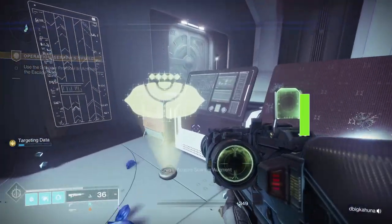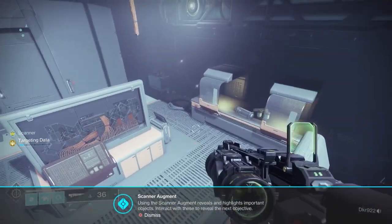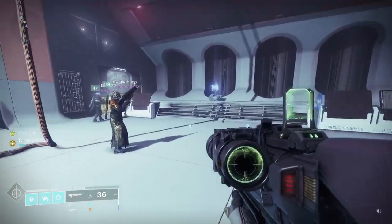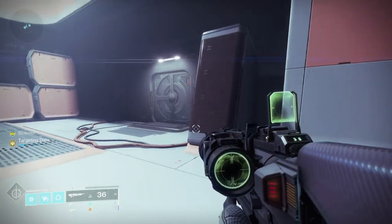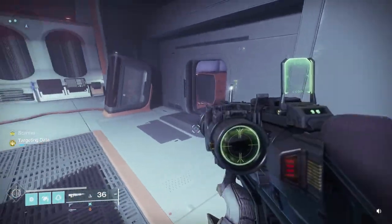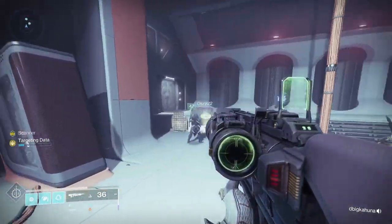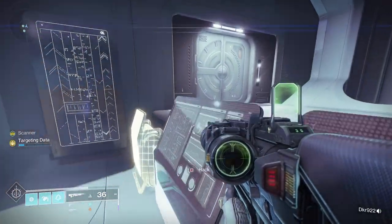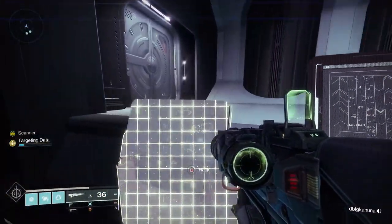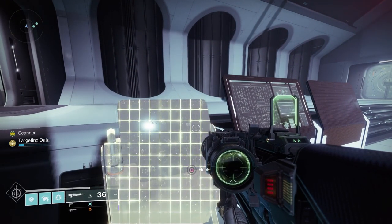The first role is Scanner. All of these roles are augments you get by killing vandals. You'll notice there's a little icon above the vandals — red, yellow, or blue — indicating different roles. When you have the Scanner, you'll see areas with glowing terminals. You can hack those terminals, and doing that enough times in an area will open doors or allow you to proceed to new areas.